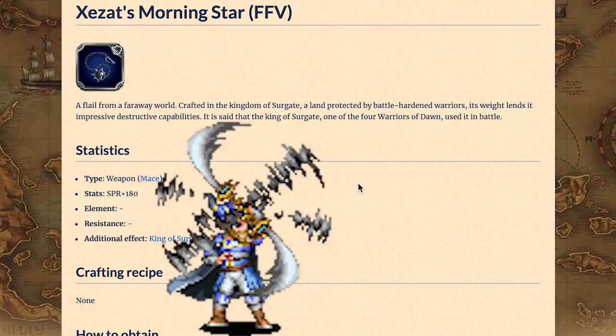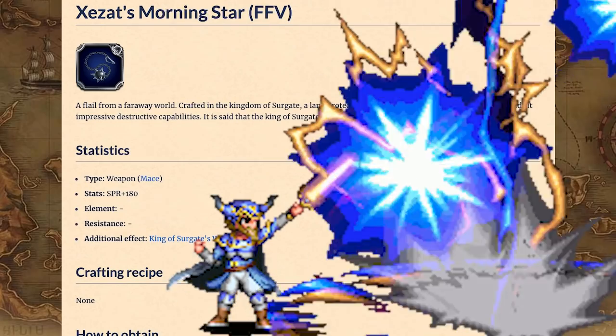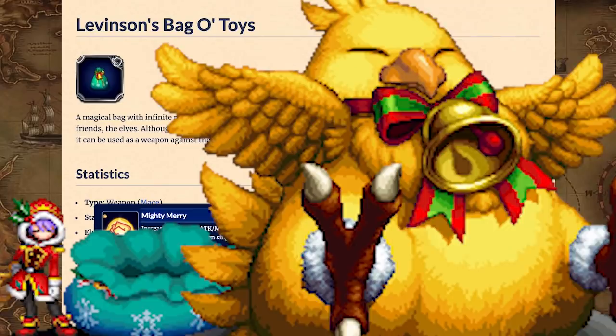Maces. We recently got a second Super Trustmaster reward mace, ZZAT's Morning Star, which is great for boosting Spirit. The other one, Levison's Bag of Toys, doesn't really have any contenders, so first place by default.